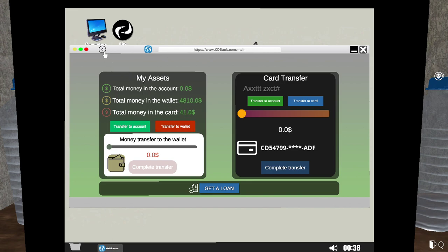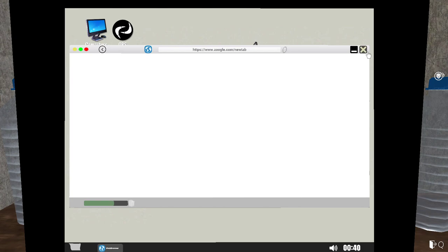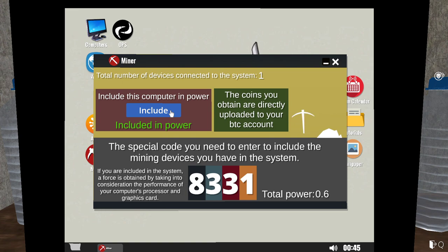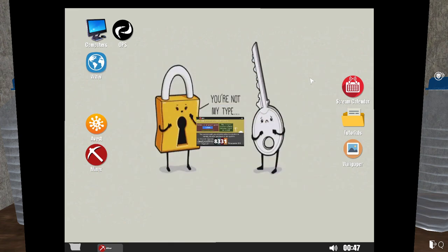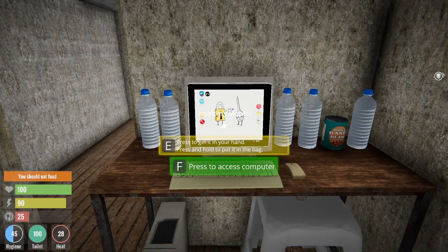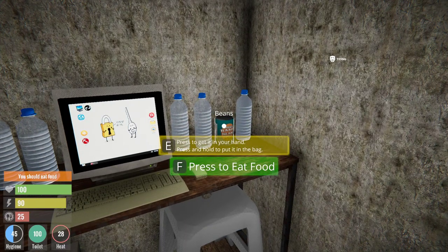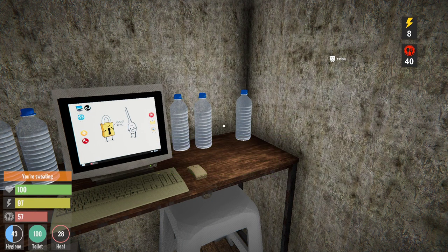We've got $6,000 in our wallet. Make sure you enable your miner while you're gone — make sure that's running. Then you can press the Q key to get away from this screen. Next thing to do is your food is probably at 25, so press F to eat some food.